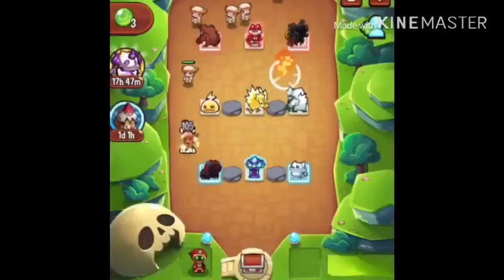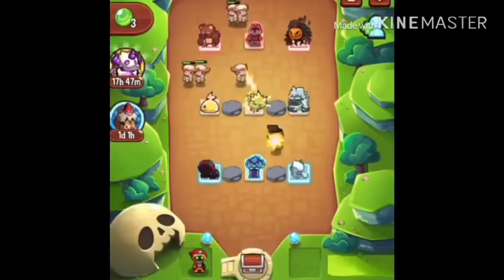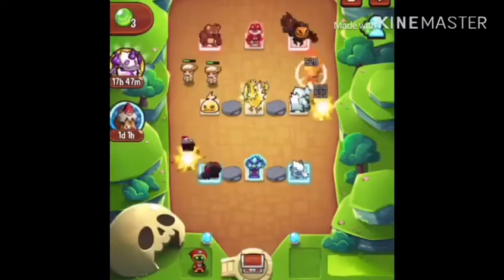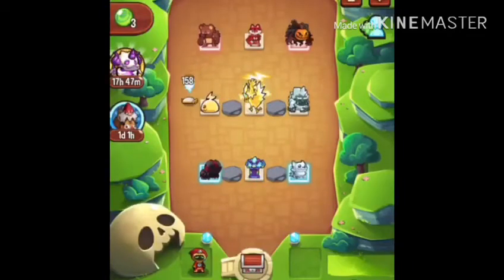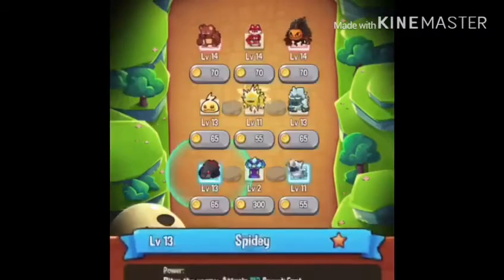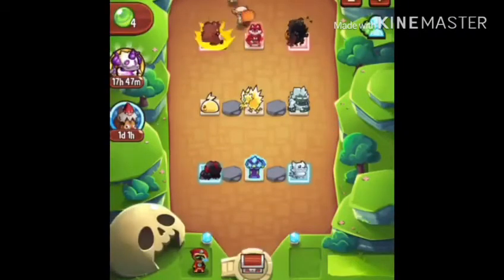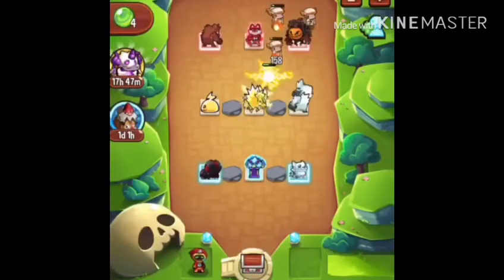I had not seen the level 50 enemy or boss yet. And I also got this lightning bolt — I don't know, I'm not gonna use it on the boss if I manage to get there. And I also have this guy, and the spider, and the yeti as well. I have some pretty good monsters going for me.